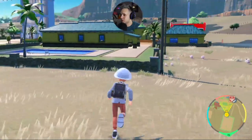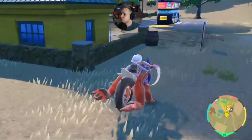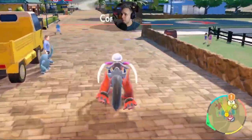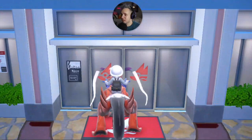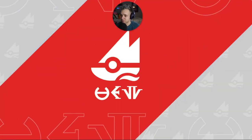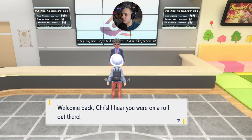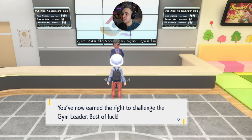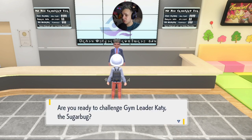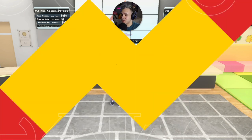Back at the gym I spot some Jigglypuffs and Igglybuffs on the way. Riding my ride-on Pokemon is very useful. The lobby staffer welcomes me back: 'I hear you're on a roll! Congratulations on clearing the gym test — you've earned the right to challenge gym leader Katie the Sugar Bug.' Are we ready? Let's go!